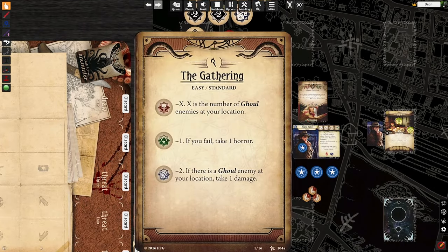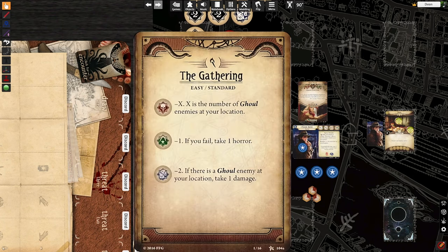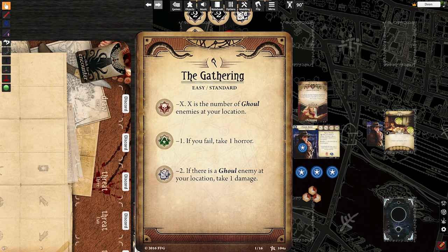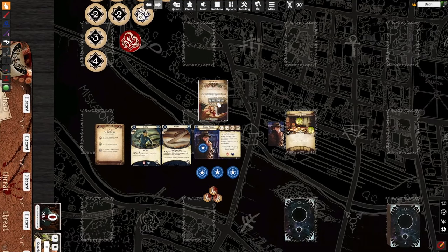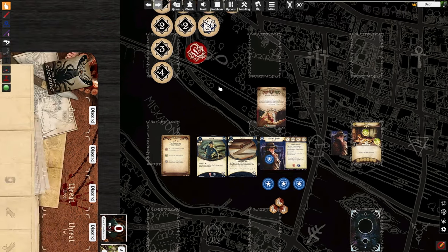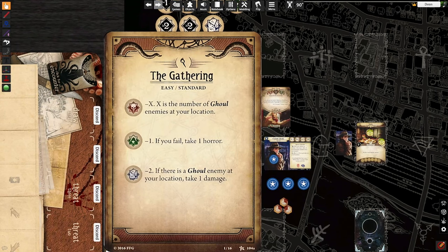Depending on your difficulty — hard, expert, or easy, standard — the scenario reference card will tell you what the tokens do. As you see, if the skull is pulled, you get negative X, where X is the number of ghoul enemies at your location. Anytime an enemy is engaged with you, it is considered to be at your location. So Roland's in the study, the ghoul is engaged with Roland, so the ghoul is at the study. If I draw the skull token, I get a negative one for this check.